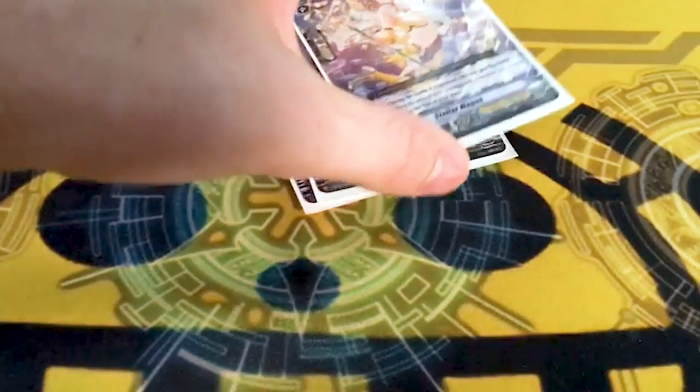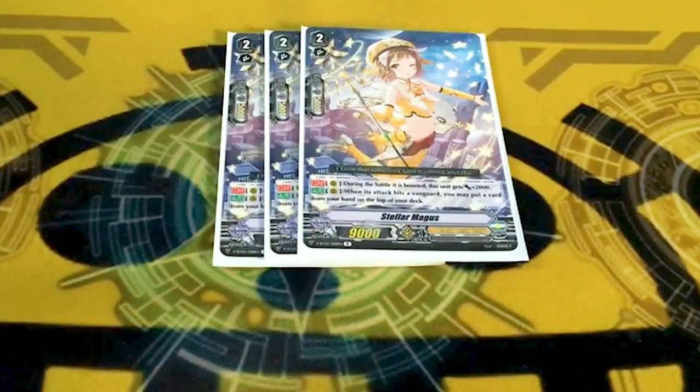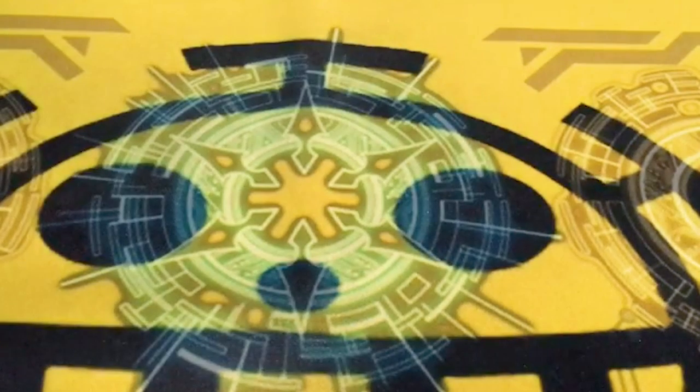Three copies of Stellar Magus. It's another Magus card. When it's boosted she gets 2k, so she hits 11, which means she can hit force numbers. And when it hits a Vanguard, put a card from your hand on top of your deck, so you can just reuse triggers, which is great. It's great for pressure, because if you're gonna be Pentagonal driving and you get Stellar, you can pretty much just guarantee a bunch of triggers. Recycling triggers is always good. She and another card I'm about to get to make it seem like you're running more than 16 triggers.